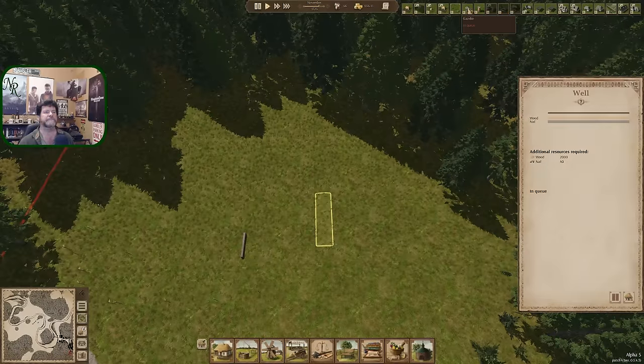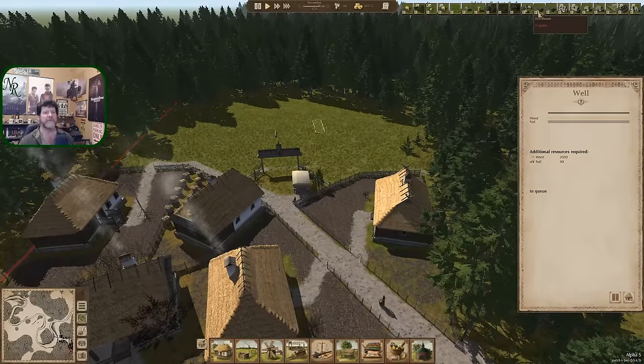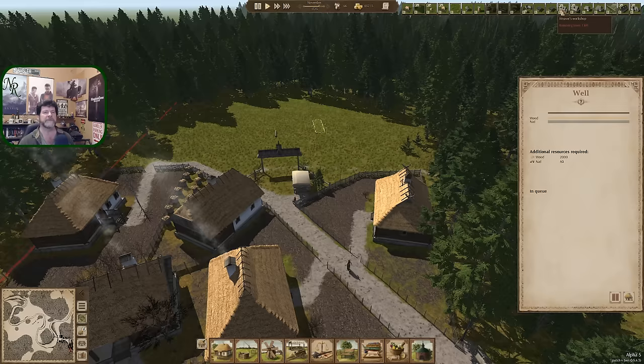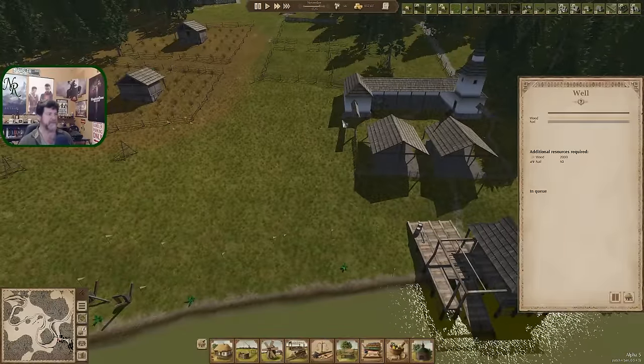Next thing to build that is possible: well, gazebo, hay barracks - none of those are really necessary at the moment. Oil workshop could be done - we've got the sunflower seeds to stock it. We've got hemp to stock the weaver's shop too. Shoemaker - we don't have any leather for the saddle or that. Tannery, slaughterhouse - all that has to wait. Salt works: don't have stone. Trading dock - we don't need two different trading sources that quickly. Kind of in limbo right now.